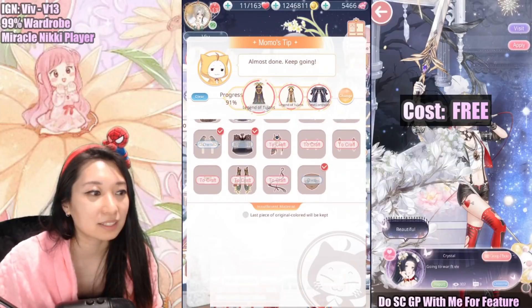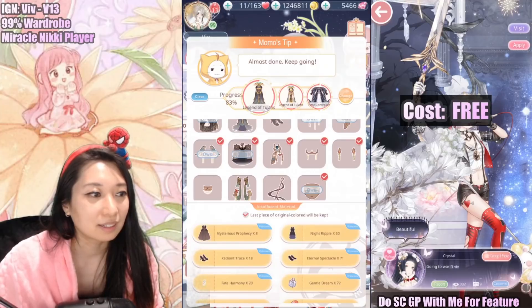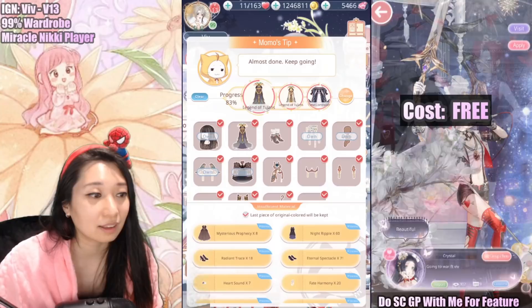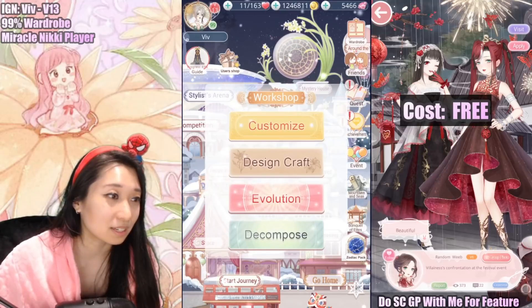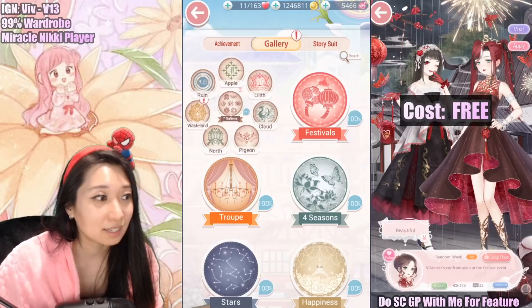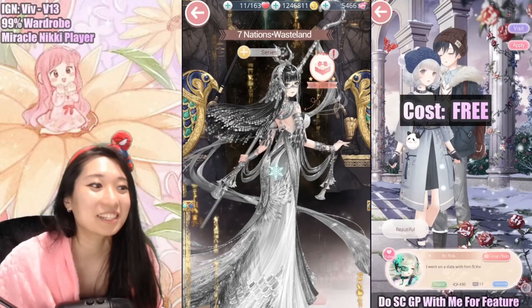And yeah, up next it's going to be this recolor right here. I'll show you how this looks in three months — it's going to take a while, I'm sure of it. Okay, so first things first let's collect the achievements. It's going to be under Wasteland, of course. The achievement is going to give me a bunch of stuff.